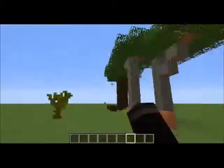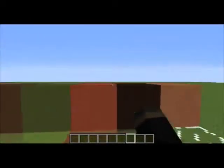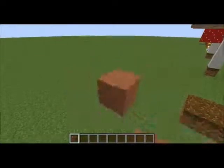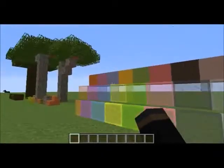Next up we have colors. These are the new stained glass — as you can see there's one for each dye, and there aren't any weird textures visible on them. We also have hardened clay, which is made by smelting a clay block. These also come in different colors, one for each dye.